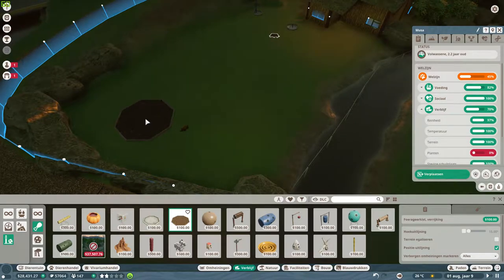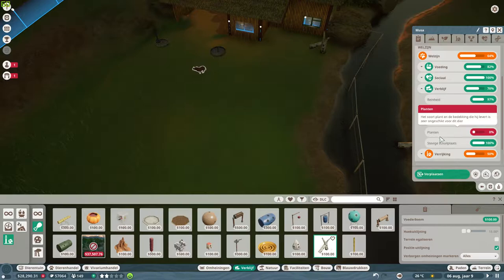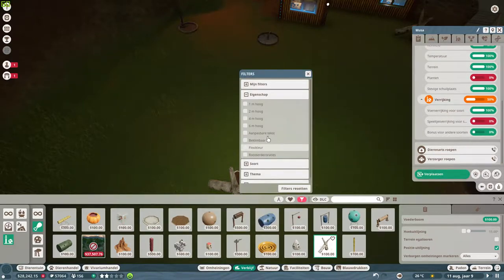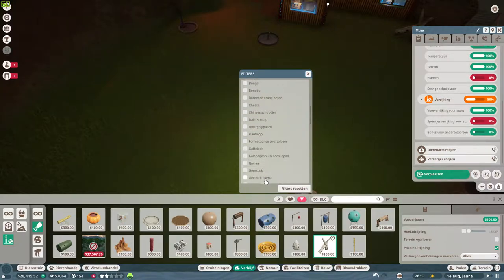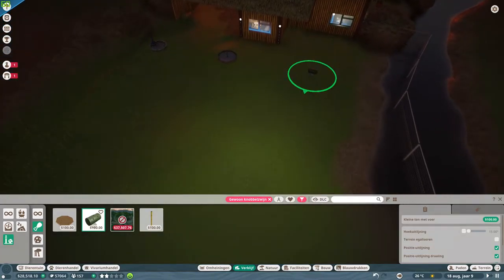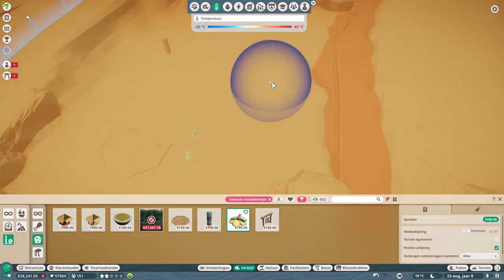Then we're going to make it more nice at the moment we place down the enrichment items. Let's do the food enrichments — here we are again. The big puddle in front for the people so they can see it. This one is also nice if we place it in this corner. They still need toys so let's place some toys down — the barrel, some toys to play with, a scrubber, and a sprinkler.